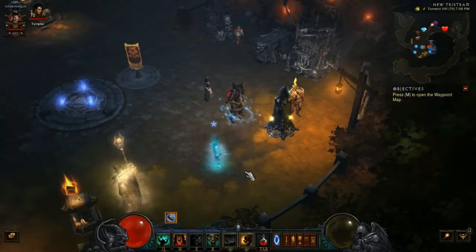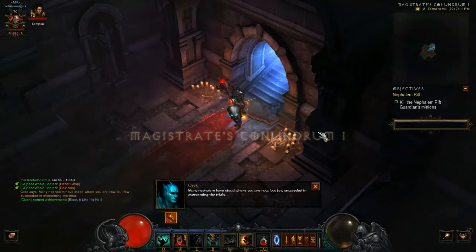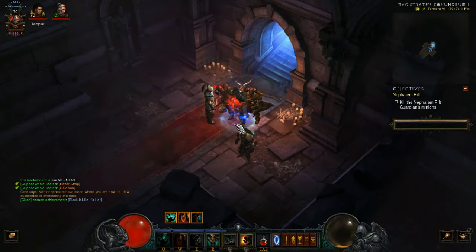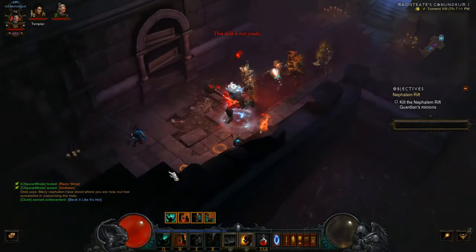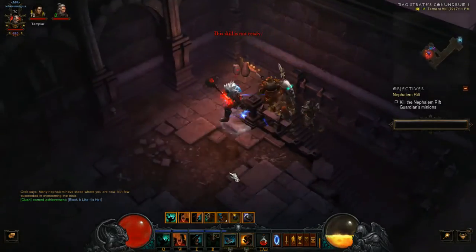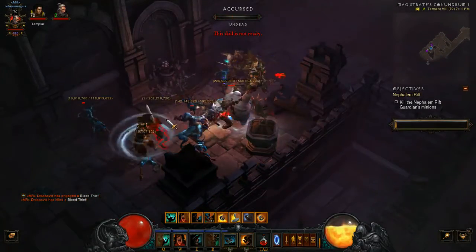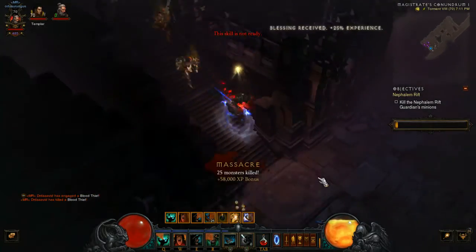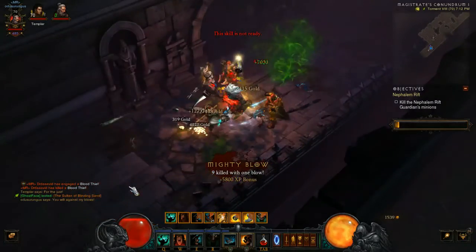We're going to pop into a Rift. Here we are — cast Call of the Ancients, then Warcry, Battle Rage, and set Wrath of the Berserker to auto-cast. Then you want to charge in with Furious Charge to proc your half of the Focus and Restraint bonus. Then you just sit there and pound the ground and everything dies — that's pretty much the basic of this build.